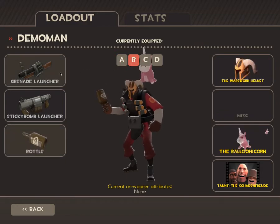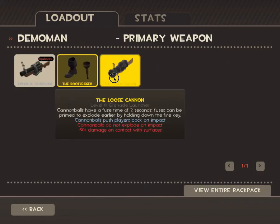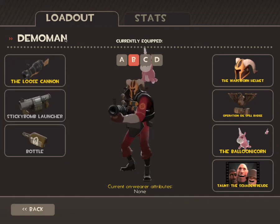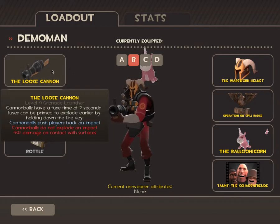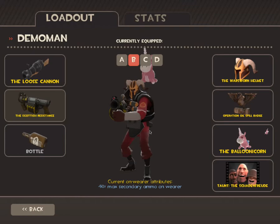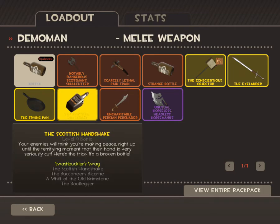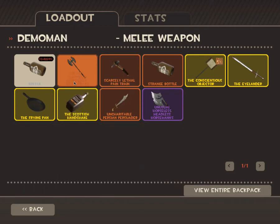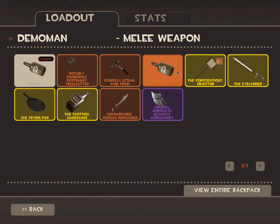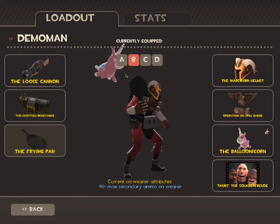The second one would be the defensive Demoman. I find the defensive setup really useful. The Loose Cannon is tricky — it's good if you use it right because you can hit them and it explodes at the same time, knocking them back. You can push enemies away from the payload cart. This Sticky Bomb Launcher is really good if you prematurely set them down — it's not meant for mid-battle, and it's defensive. I'd say either Frying Pan or the sword if you're not moving around a lot, but let's put Frying Pan.